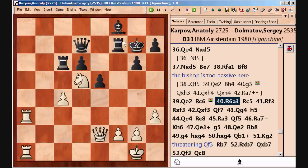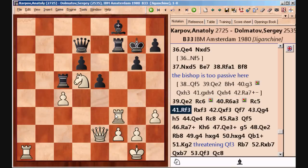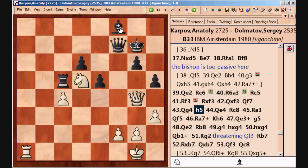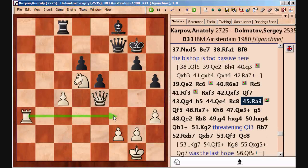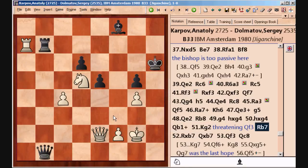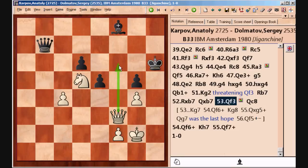This is total domination — this knight is so much better than this bishop. After a few more moves, there are more threats to the king. Black has to move his king, and this is a decisive invasion. White's threatening with Qf6, and Black has no defense against this check. White is basically going to checkmate the king or win this pawn.